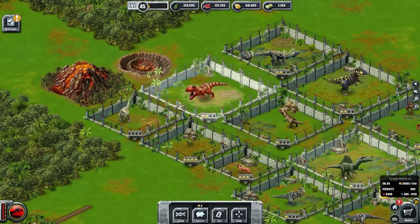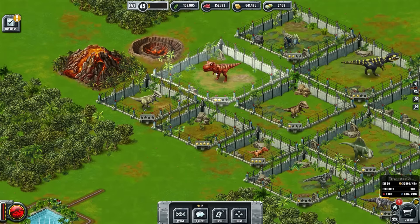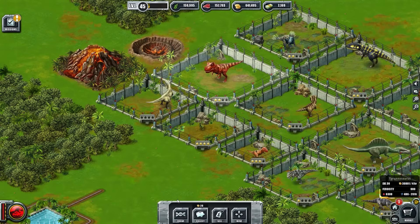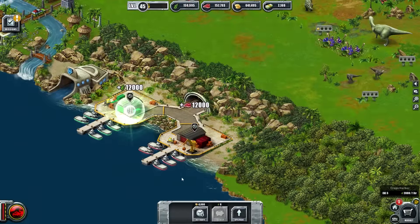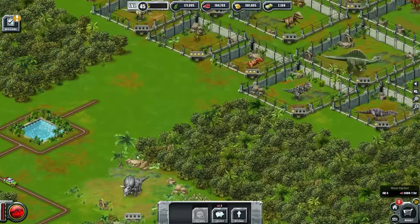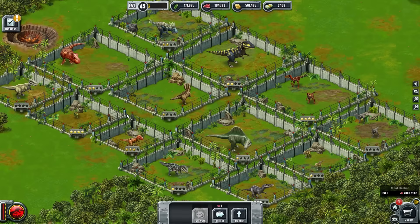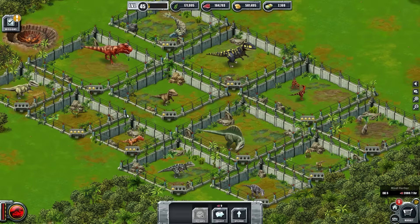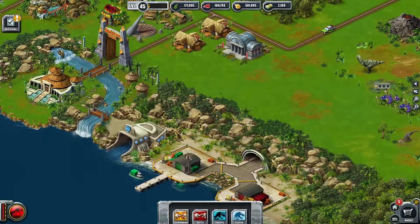This guy will now gain 30,000 every time, so him alone will gain me quite a bit. I've got 641,000 coins left. It's all about money today. Let's go back in there — I've got 581,000 left. I could do a code red right now, see if I can get about 70,000 more. But I don't know what the point of that really would be. We've got enough right now.